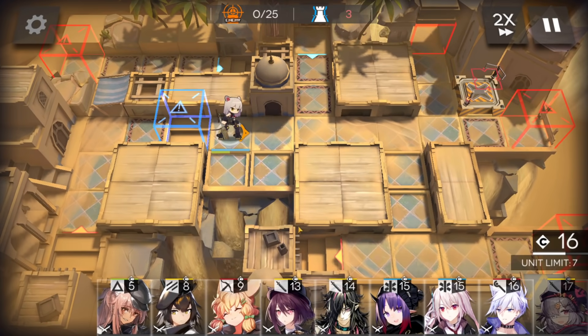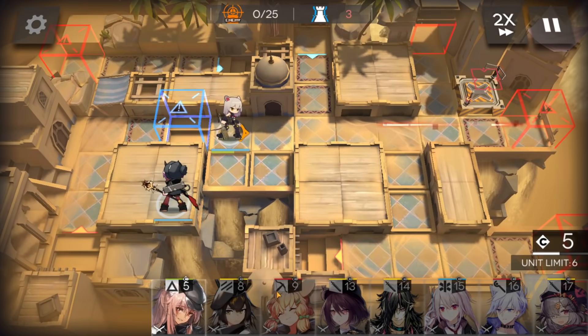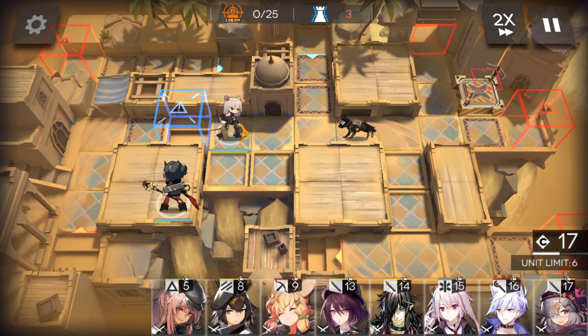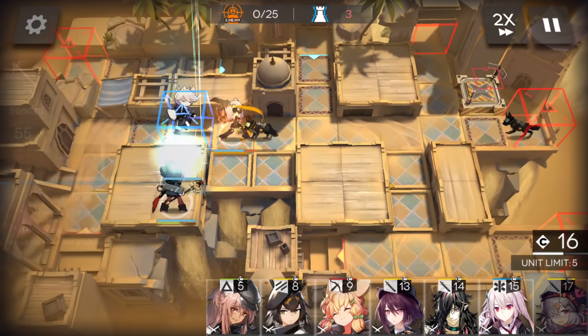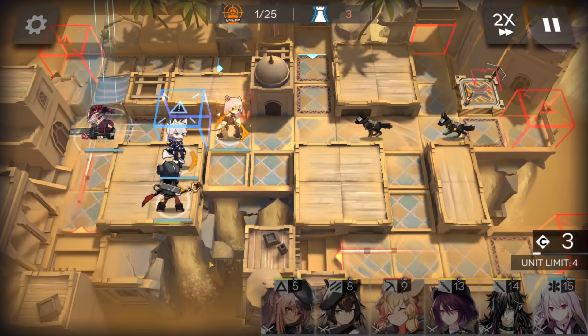First of all, deploy the vanguard there, then a medic here facing the top side. Stagger deployment points now. Caster here facing the right side, AOE guard facing the bottom side.